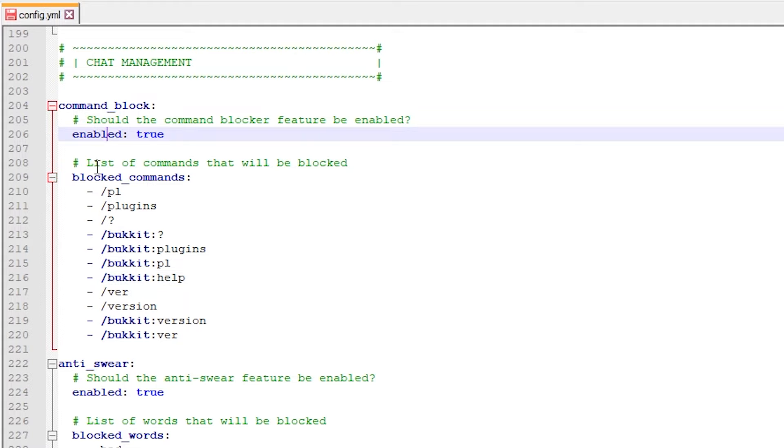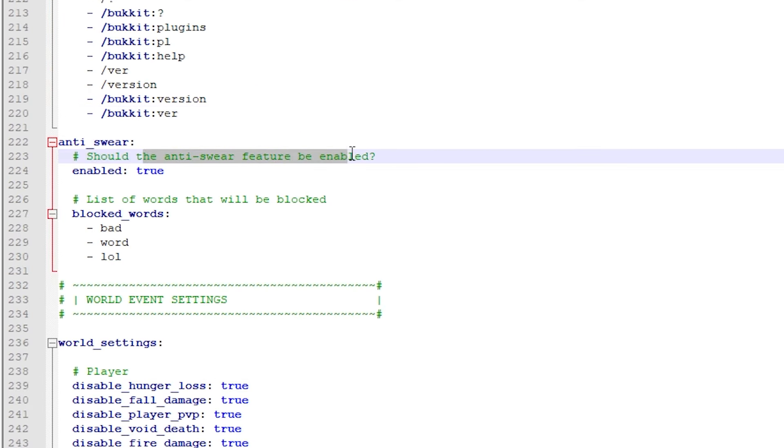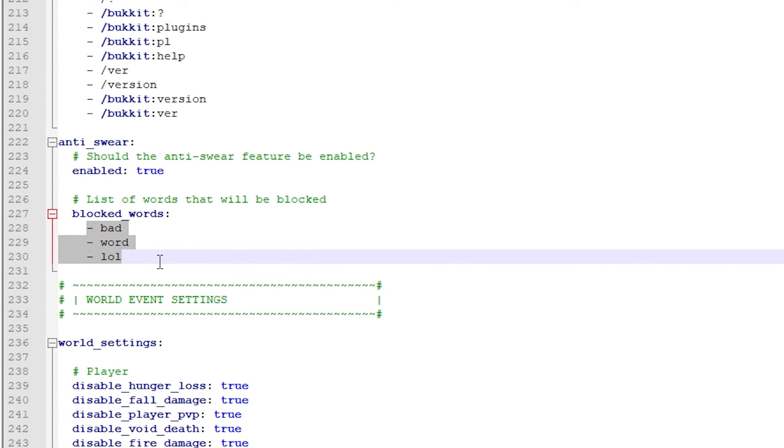Then chat management. Do you want a command blocker enabled? Yes. And what commands should be blocked? If you want a command like slash kill to be disabled, just put it in here. Then we have anti-swear — should it be enabled? True. And then a list of bad words: all the words you don't want people to say on your server, just put them in here.